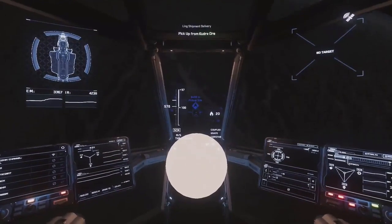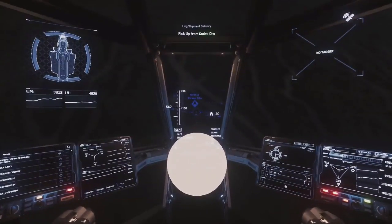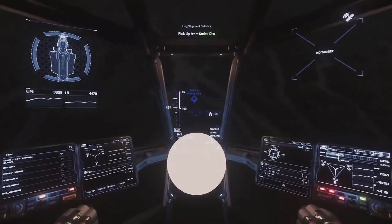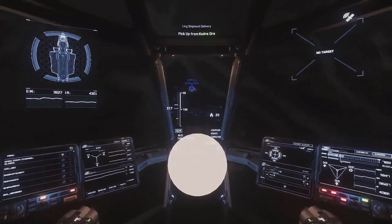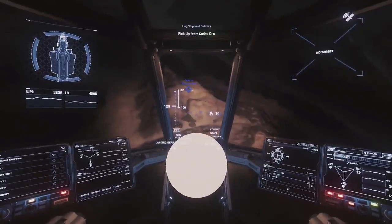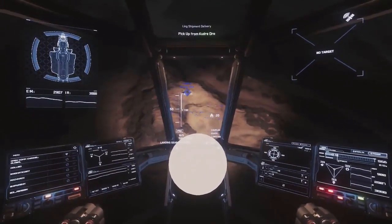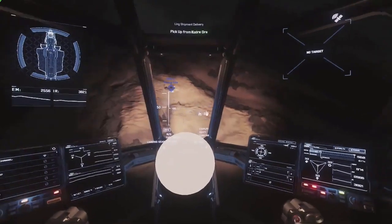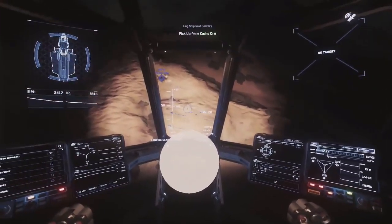Moving on to delivery missions. Delivery missions probably have the lowest barrier to entry for making money in Star Citizen because they require any ship with internal space — it doesn't have to have internal cargo space, just any internal space. You're going to have a similar experience in most ships, but I highly suggest having a ship with a size 2 quantum travel drive as it lowers your travel time. They're the first missions that properly apply progression in Star Citizen, where you start out with low-tier missions and move up to missions that offer quite a bit of money.